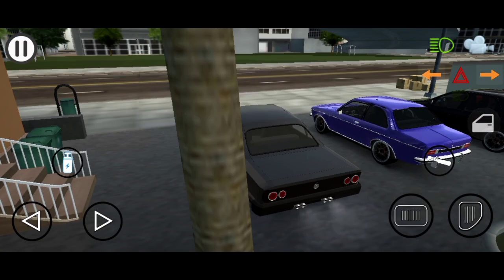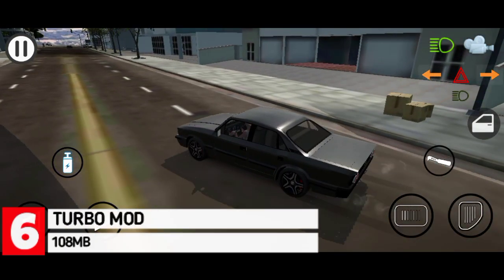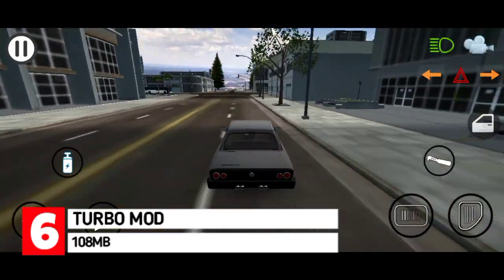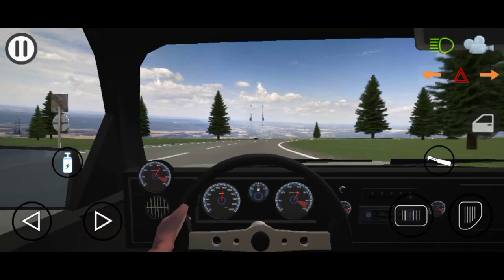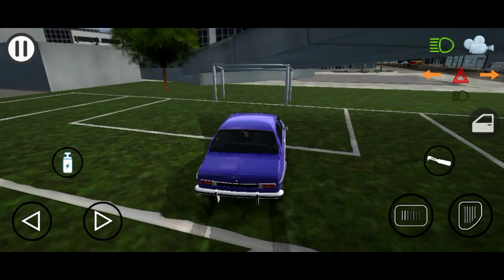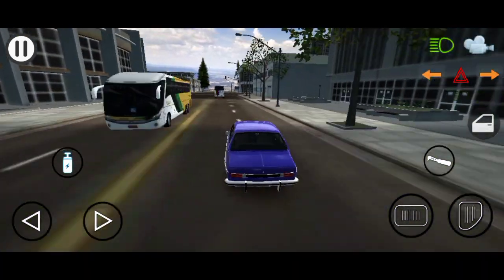And finally, the last game on the list is Turbo Mode. Turbo Mode is an open world driving simulator game where you get to free roam around a big city map in a variety of cars — there are about four of them. You simply start the game by respawning in a warehouse location, walk to where the vehicles are parked outside, select any one, and then start driving.